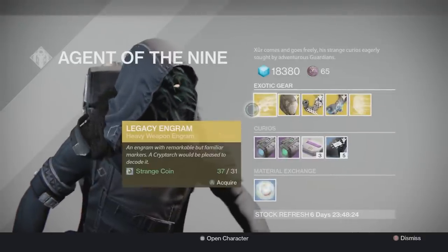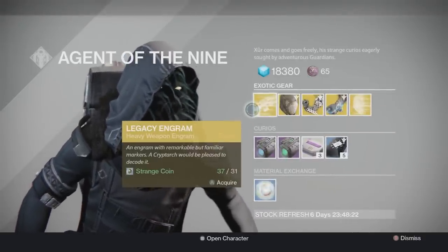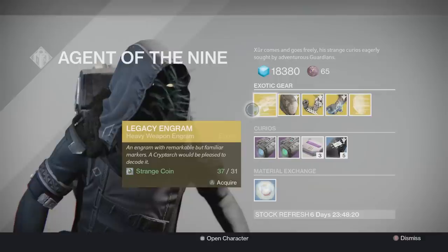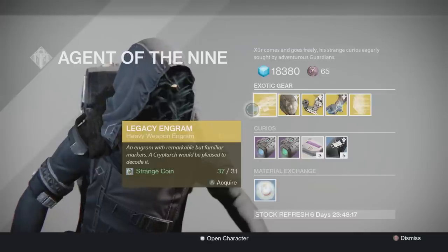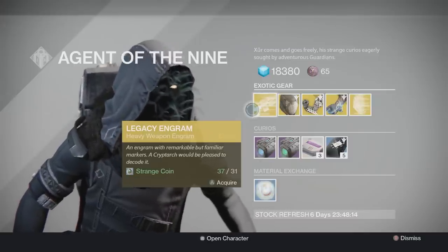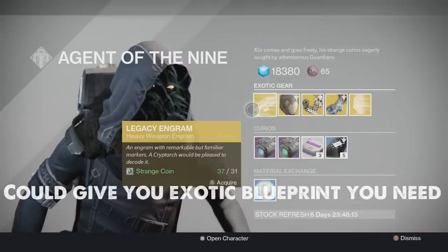As you guys can see, he has a Legacy Engram. In case you guys don't know what this does, it basically gets you the Year 1 exotics. Just in case you guys are thinking — will these Year 1 exotics have Year 2 stats? No, they're going to be Year 1 exotics with Year 1 stats. So keep that in mind. 31 strange coins can be a big deal, but collectors are going to collect.